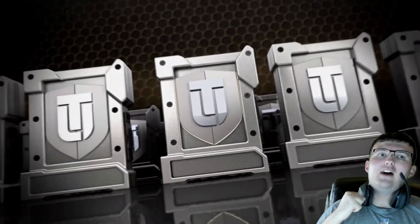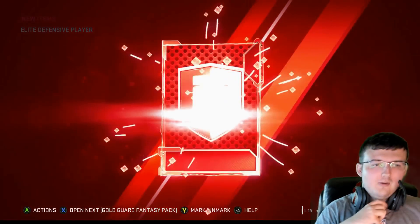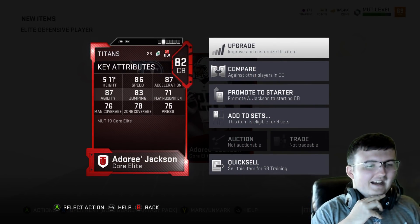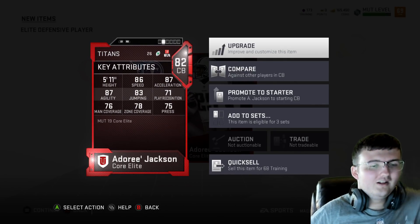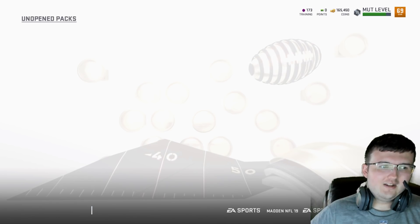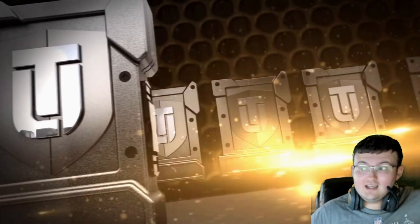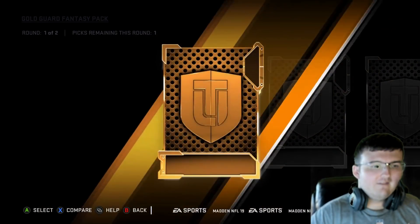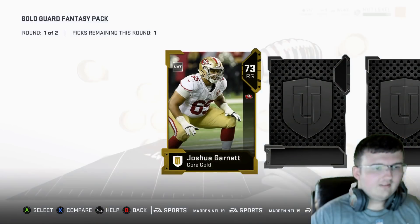Who are we going to get to solidify our defense and add to the squad? And it's going to be 82 overall, a Dory Jackson. Now of course, this could be any player available in Madden 19. It's not just the best players available — you could get Luke Kuechly, you could get these crazy players. At the same time, you get exactly what I got right there, which isn't that crazy in all honesty.